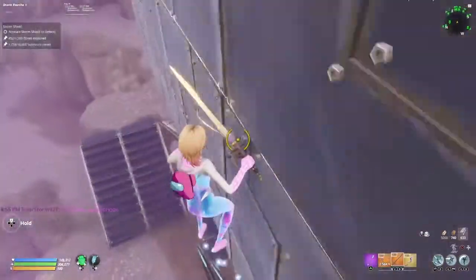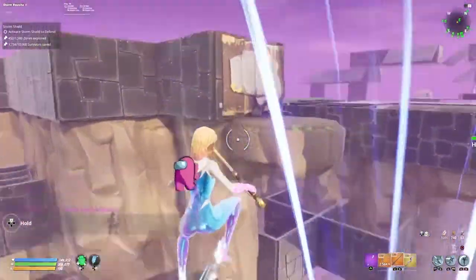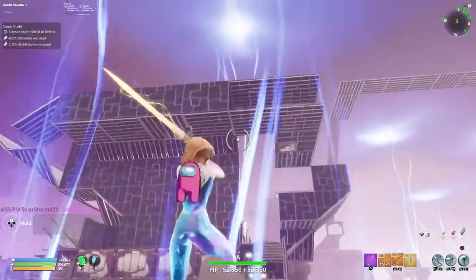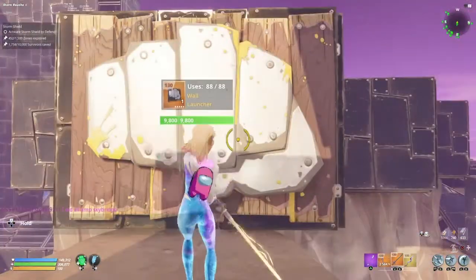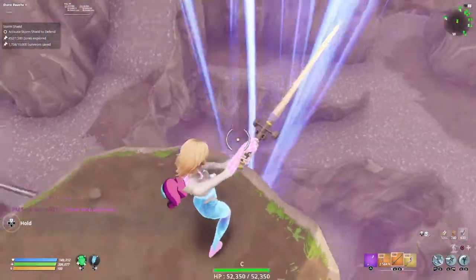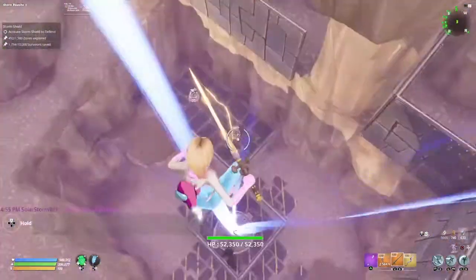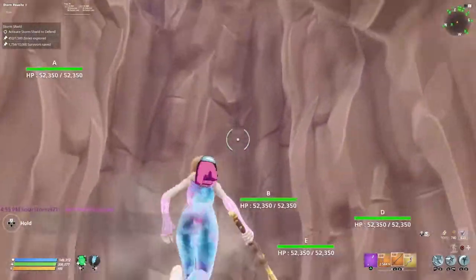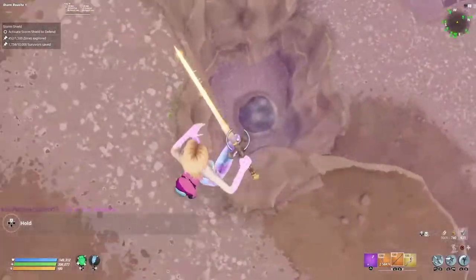Gas traps, healing. Sometimes they break this floor — rarely though. Have some fun with this build, I hate it. Wall launcher — some Husks from the Bridge will land right here. So I have a Wall Launcher sending them down there. Two reload, healing, all dura. And to show — I do not have structures around the geyser.